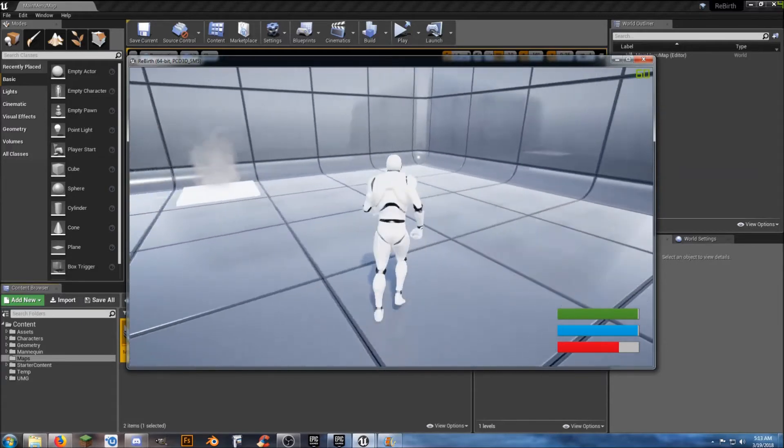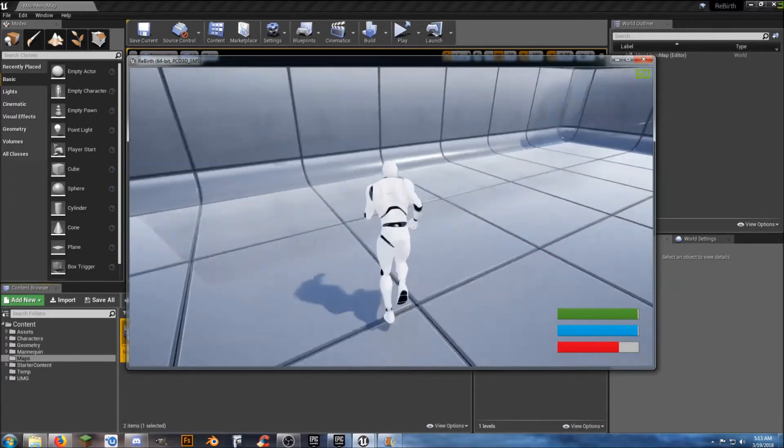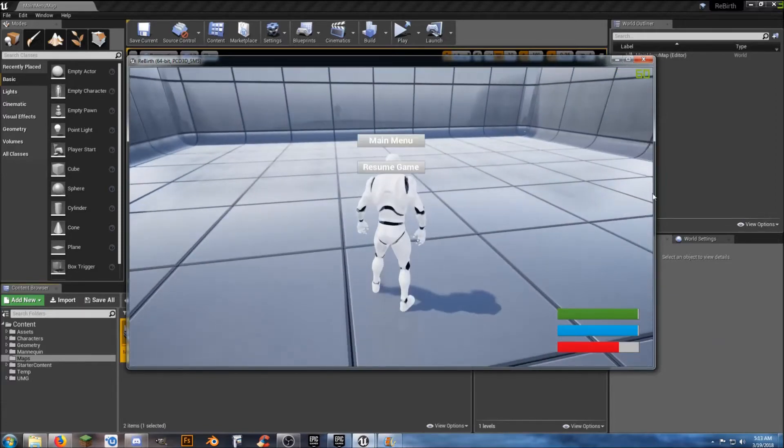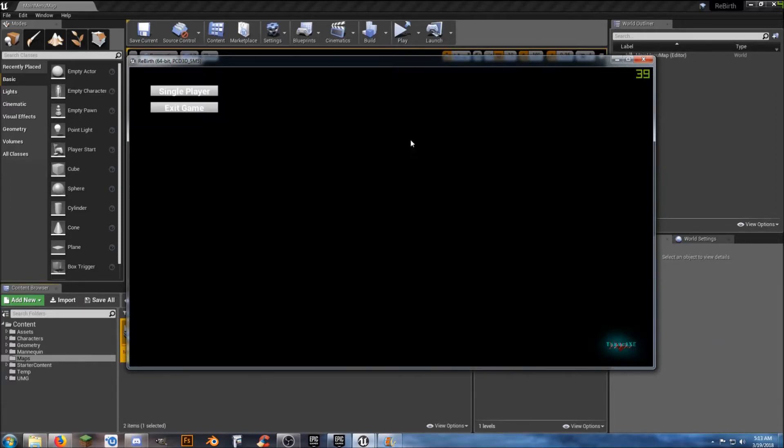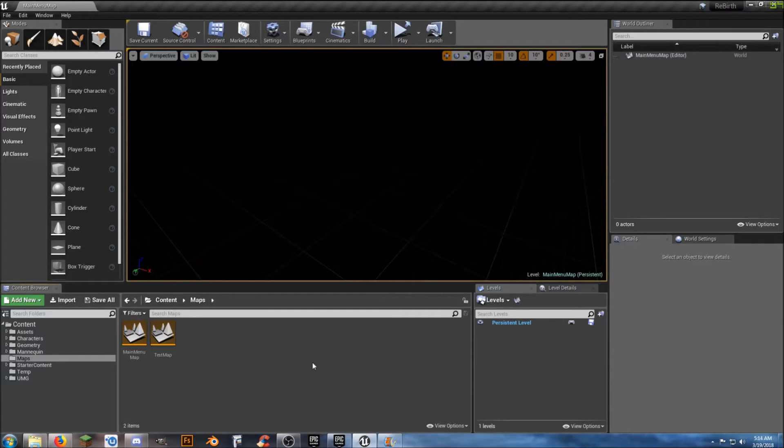All three of these bars work and this is just a temporary player HUD, but we just want some functionality first before we start getting pretty. We also have an escape menu where we can hit resume game and keep playing, or go back to the main menu and exit the game.